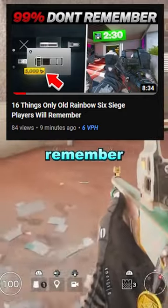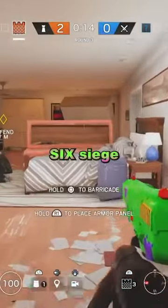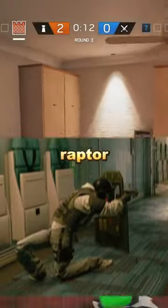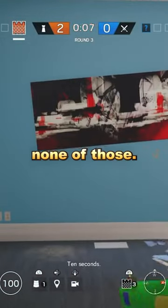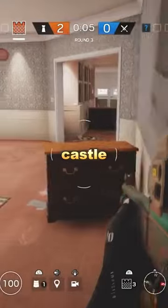Things that only old Siege players will remember. What do you think is the most game-breaking bug or glitch that we've seen in Rainbow Six Siege? You might be thinking it might be Raptor Legs or the Laundry Machine glitch on Oregon. No, it was none of those. It was the Castle FPS glitch.